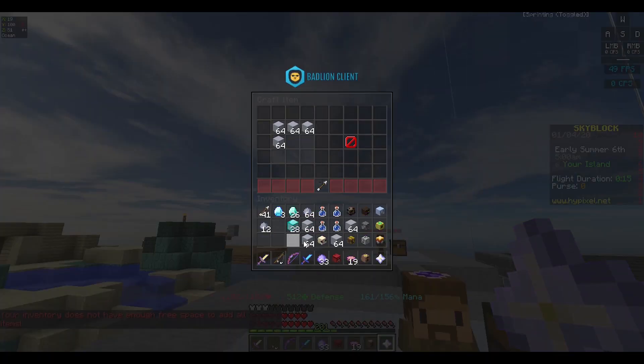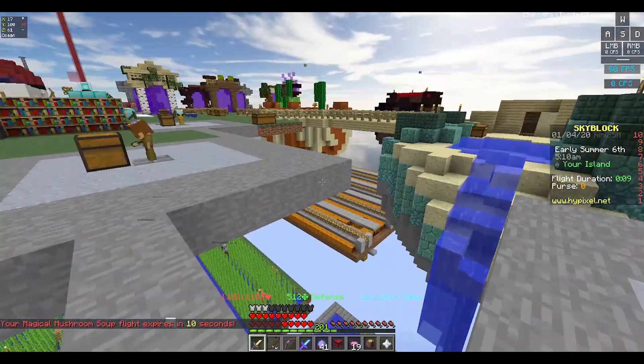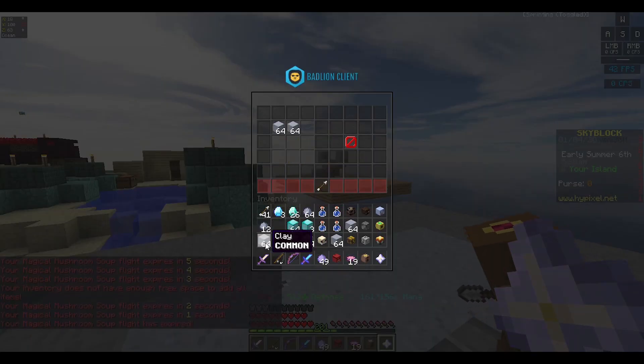You can also use medium or small storages because they give you a lot of extra storage in case you don't have super compactors on the minions. Right now I'm just getting a ton of clay.